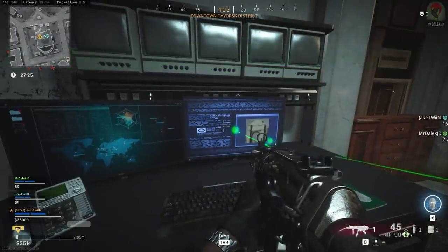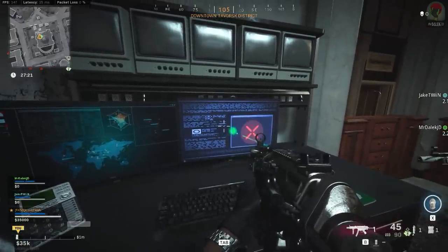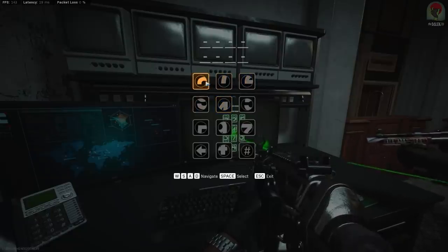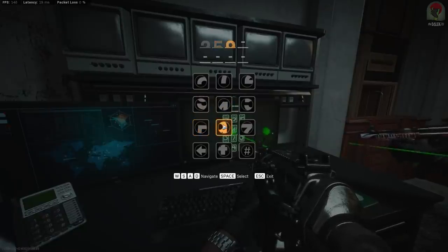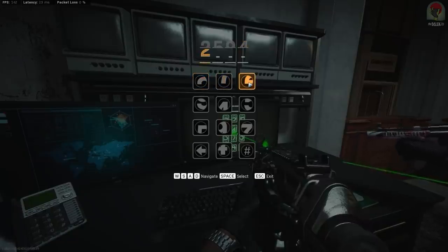Once you activate the computer to type the code in you have a very short amount of time before it kicks you off. You type the code in two halves where the numbers have been sliced down the middle. Since our code was 2594 we enter the top line of code with the top halves of what 2594 look like, and then we fill in the bottom line connecting the bottom halves.